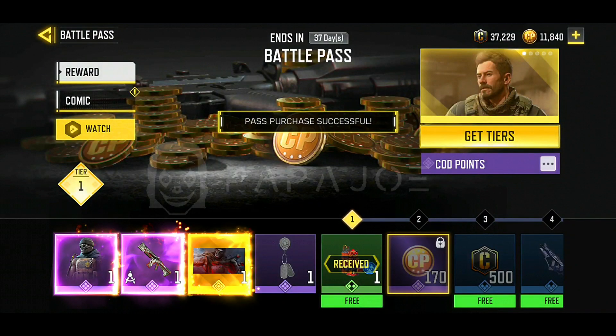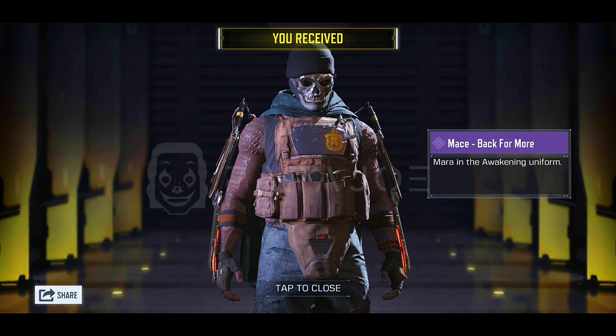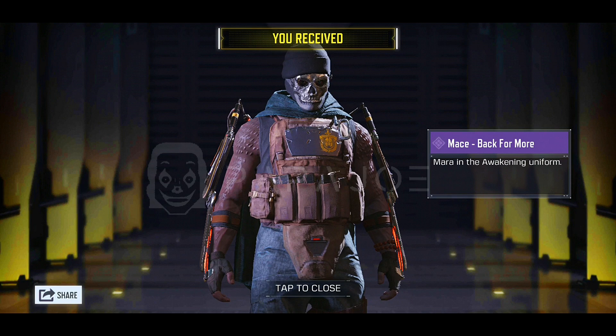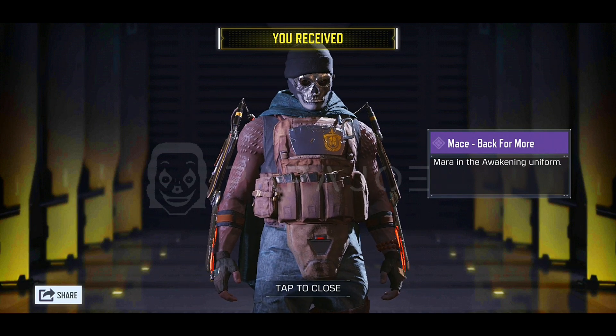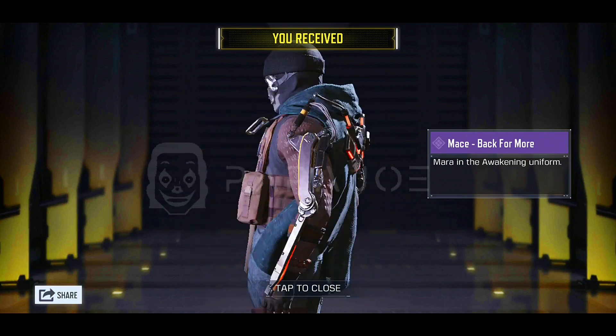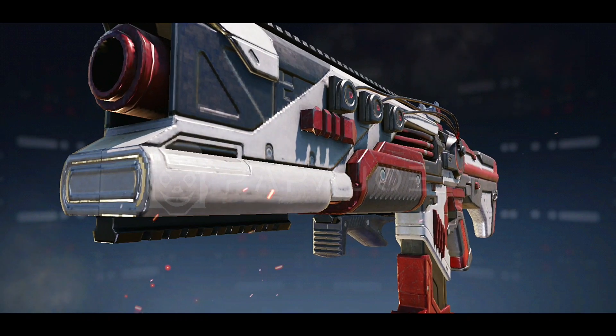On Tier 30, a new Milsum character in the Brute Uniform awaits us — in my opinion a very cool looking character skin. Five tiers further, we get an Epic KRM 262 Blueprint in Eagle Claw. Since I'm not a very good shotgun player myself, this weapon skin is not very interesting to me.